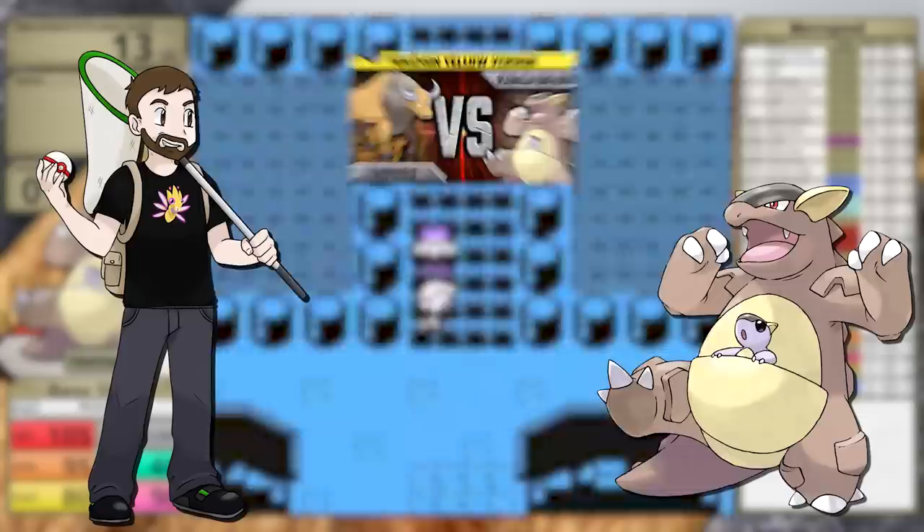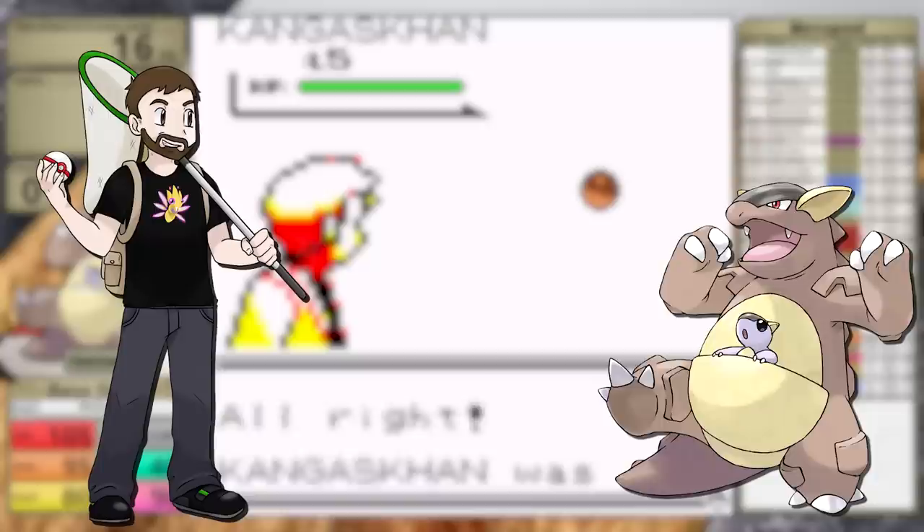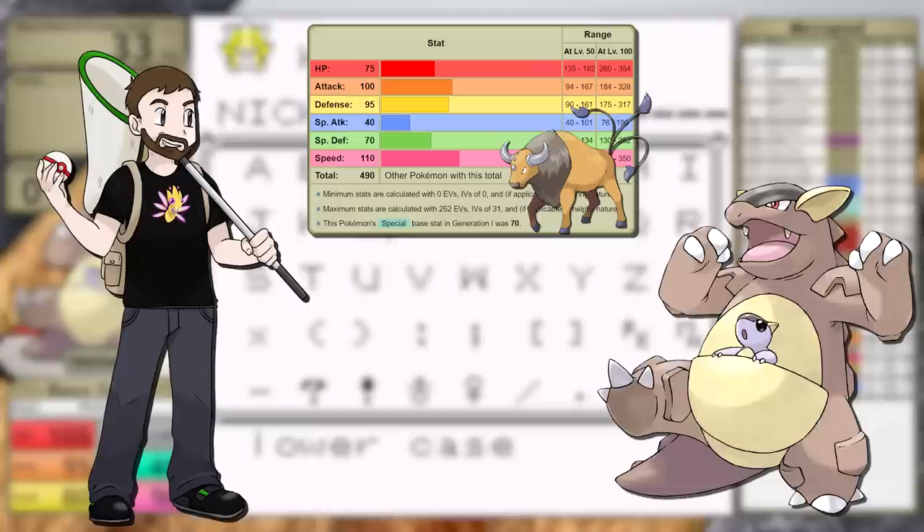Because of the occasion, I felt it was time to revisit Kangaskhan. I did this one a long time ago in my Safari Showdown, where I put this beast up against Tauros. Now, I'm sure you're saying Tauros' stats are just way better. Well, yeah, that is true, but it is also a slow growth rate Pokemon, and in the end, Kangaskhan ended up coming out on top.